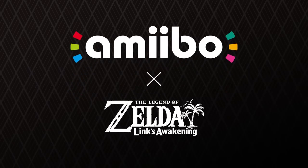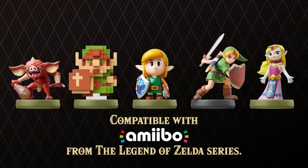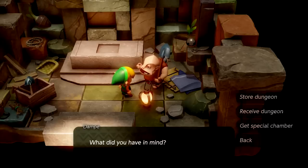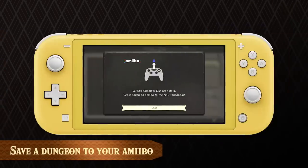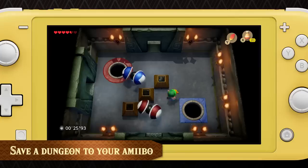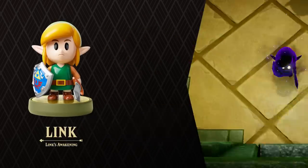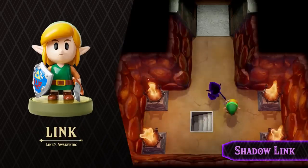If you tap an amiibo from the Legend of Zelda series, you can unlock new chamber stones for your chamber dungeons and save your dungeon arrangements to your amiibo. If you scan this amiibo, you can add Shadow Link to your chamber dungeons as a boss.